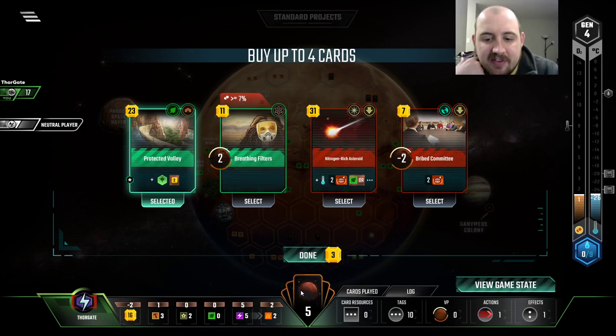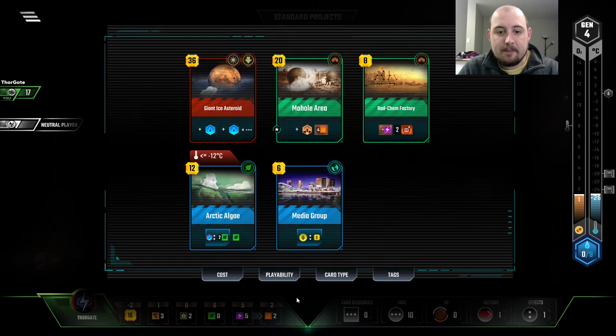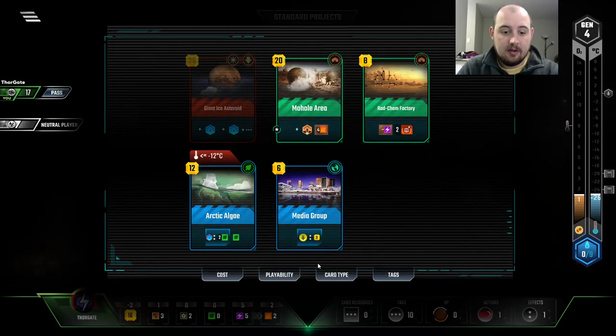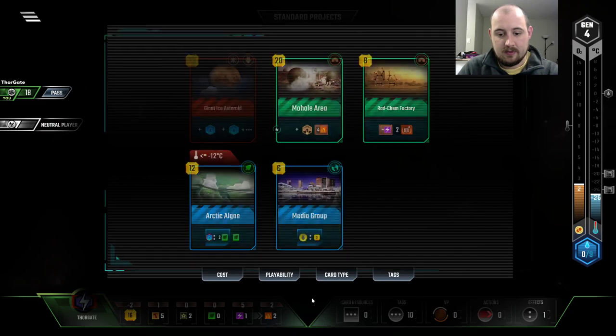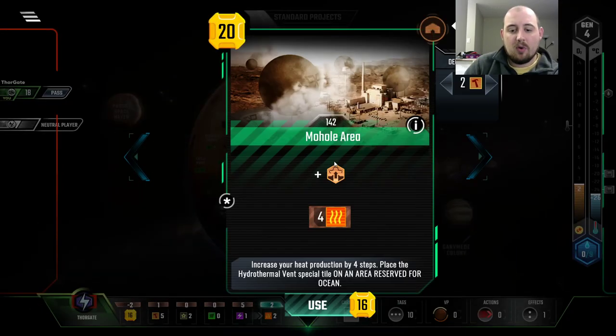I like Protected Valley and Nitrogen Rich Asteroid. I feel like the combination is strong, because it can often be hard to get plant tags. But we have five cards in hand, let's just chill out. I'd really love to have had that heat bump. Let's get the Mohole.